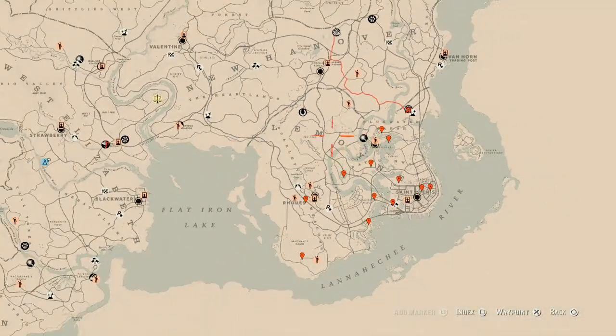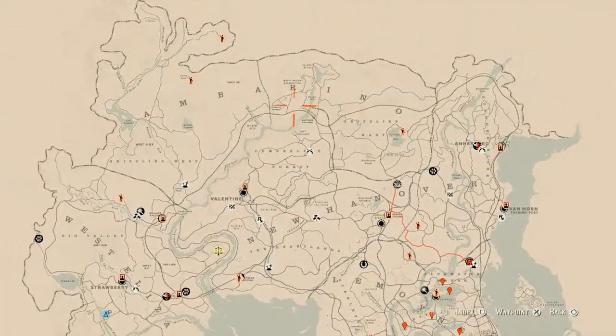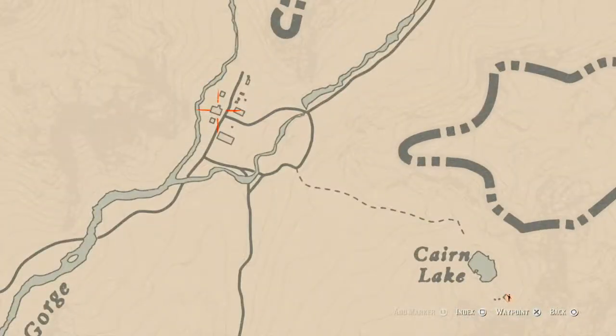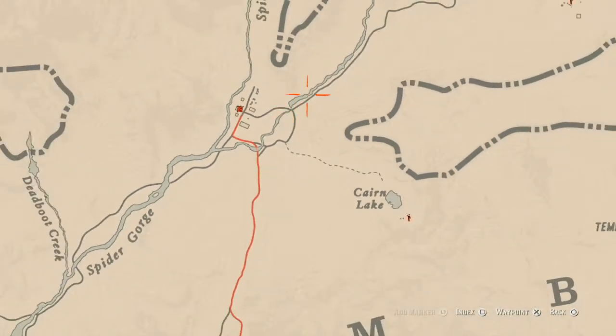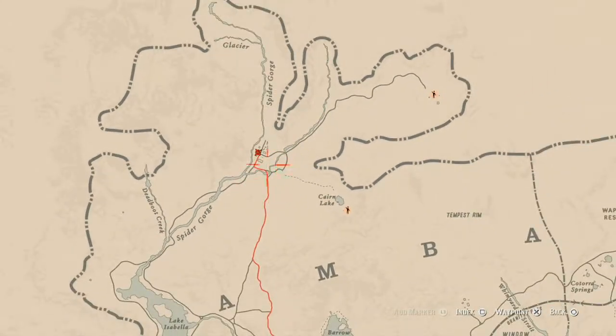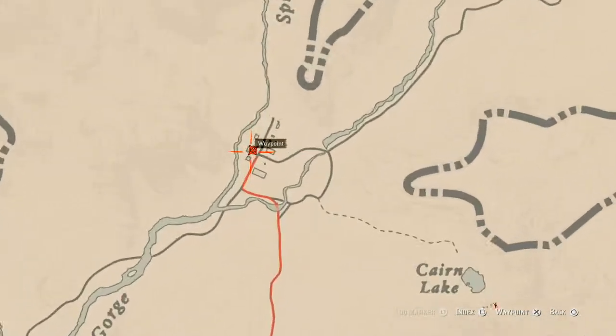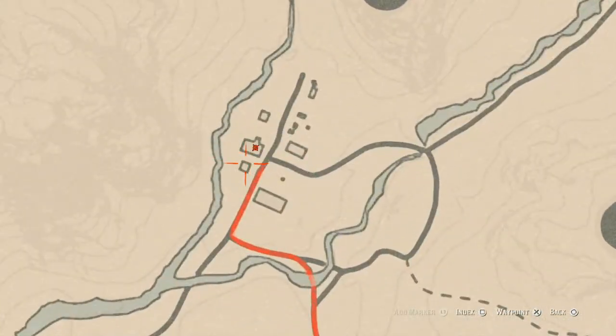The next thing I want to get to before we get to the cycles is the Caribbean rum bottle for today, which is inside this shack in Cúltas. Make sure you use your free fast travel while it's free this week, because we don't know what next week is. It's right here inside the shack — as soon as you walk in the door, there's a cupboard or shelf.